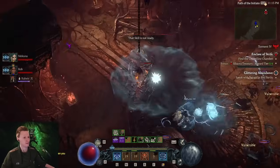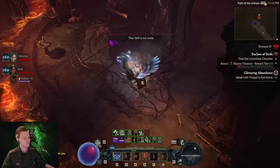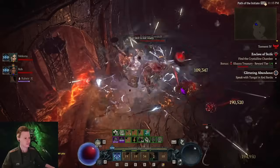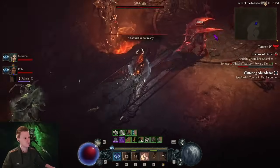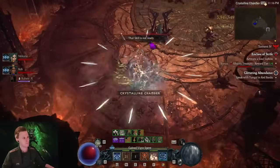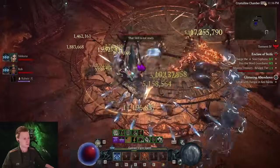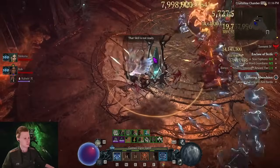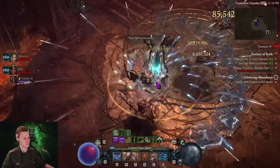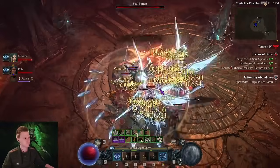Okay, so our strategy is: I always go left and you always go right. We have these objectives — left and right are basically the same, it's very symmetrical, easy strategy. We have these spires here — we kill the monsters inside and the red guys. I killed three on my side.